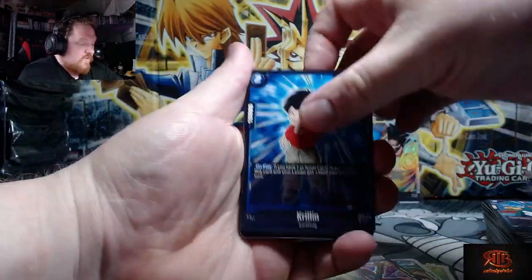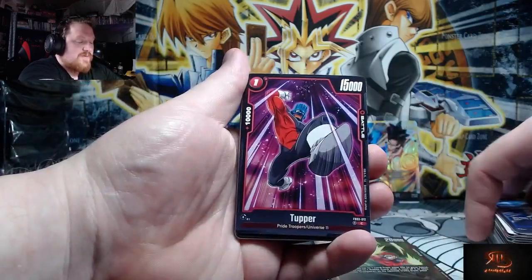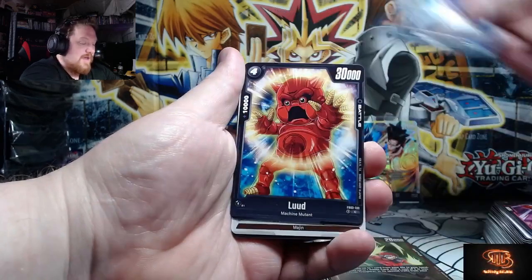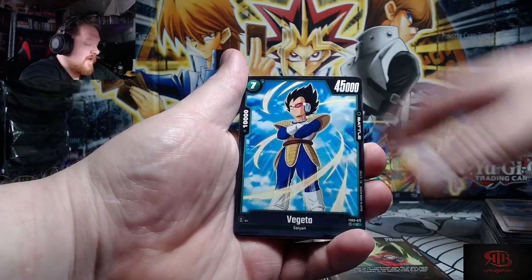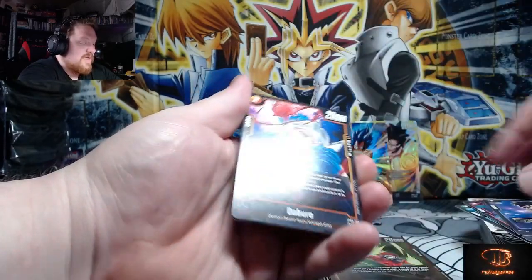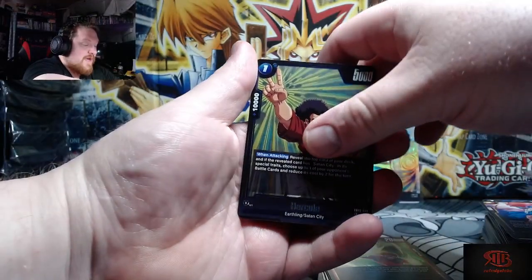All right, Krillin — guys, if you haven't already, hit that like button and subscribe. We're trying to hit 1,250 subscribers before September. It's probably not going to happen, but we'd like to have a giveaway for an autographed Android 16 and a Misty's card autographed by the voice actors. So hit that like button, hit that subscribe button to share.